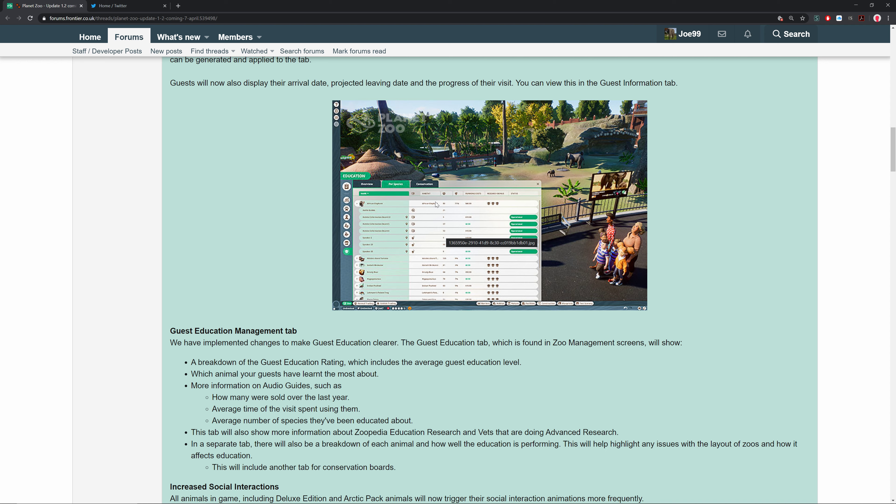The education tab really helps pinpoint which animals might need more education so you can boost it up quickly. This tab will also show more information about Zoopedia educational research and vets doing advanced research. There will also be a breakdown of each animal and how well education is performing, highlighting any issues in different areas of the zoo. This will also include another tab for conservation boards, so everything is being expanded to help you find and fix problem areas.